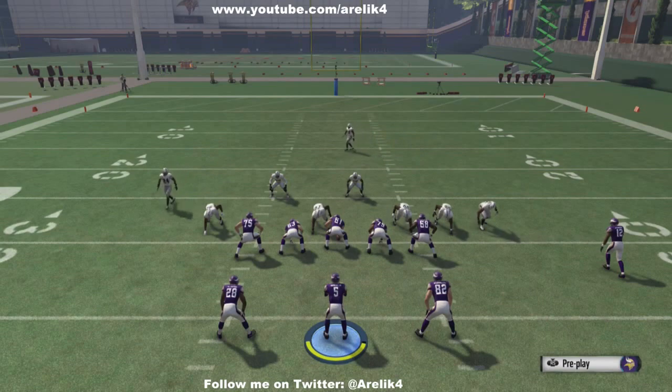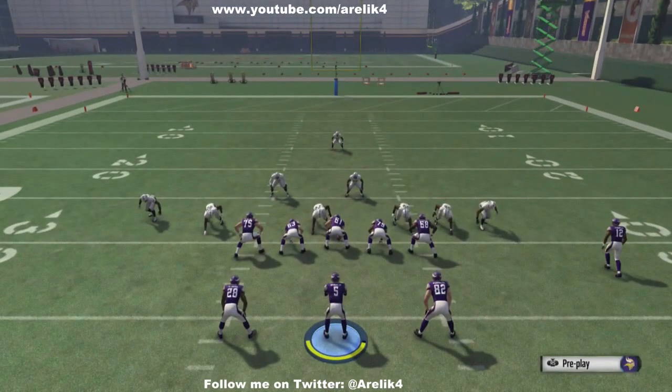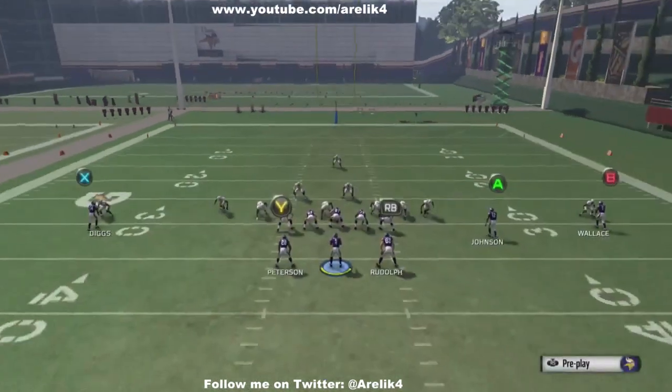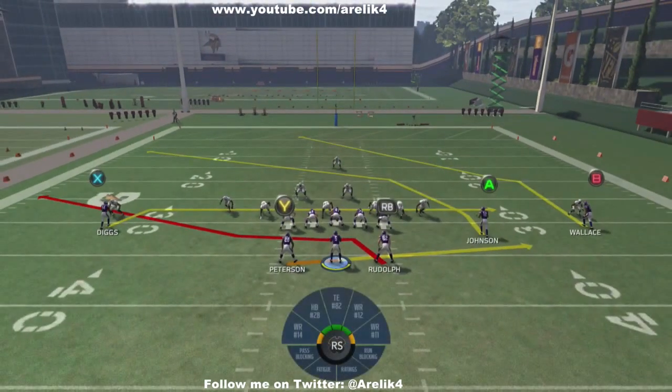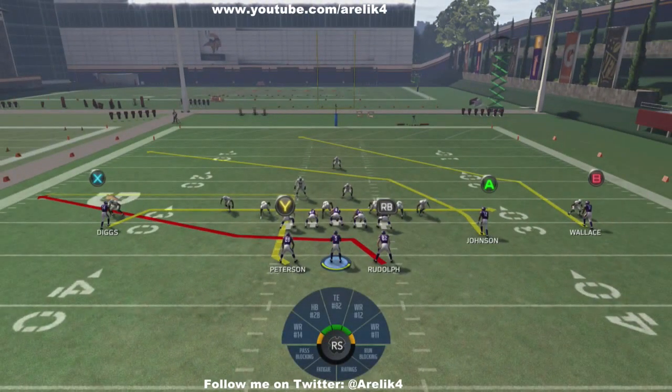I see them shifting around. Anytime I see a safety shift around or come down into the box, I'm always prepared for a blitz — I like to call it the Peyton Manning. Here again, one deep safety, but I got the receivers pressing, so this looks like man press. I'm going to stick my X receiver on a drag route, pinch my guys so I don't get A-gap pressure. I do realize there's going to be edge heat by how the linebackers are spread out, so I'm going to take my Y wide receiver and put him on a simple curl route underneath.